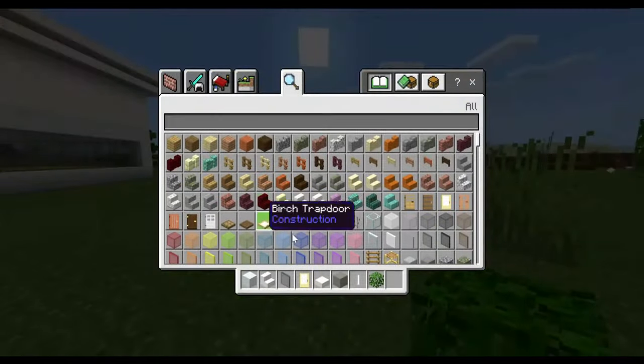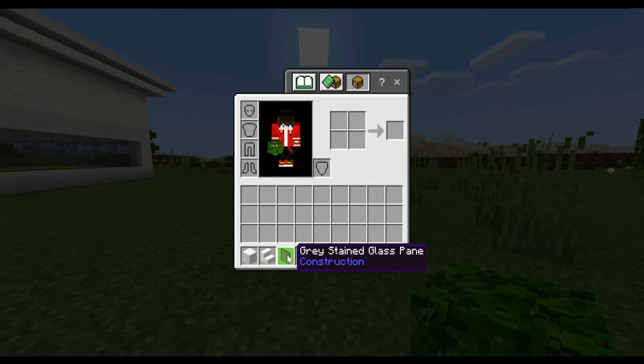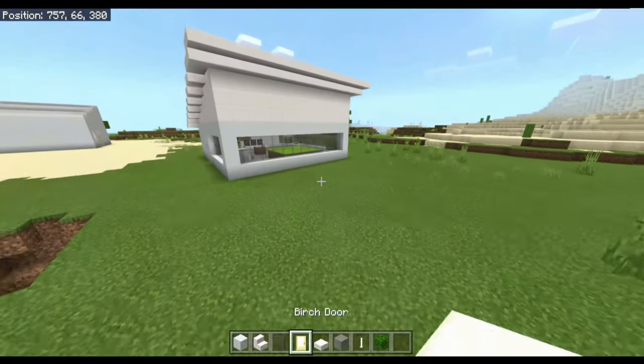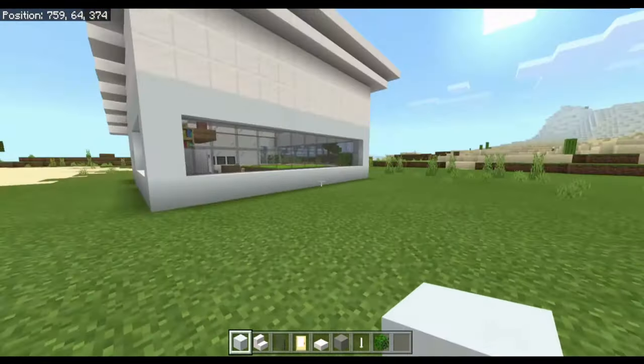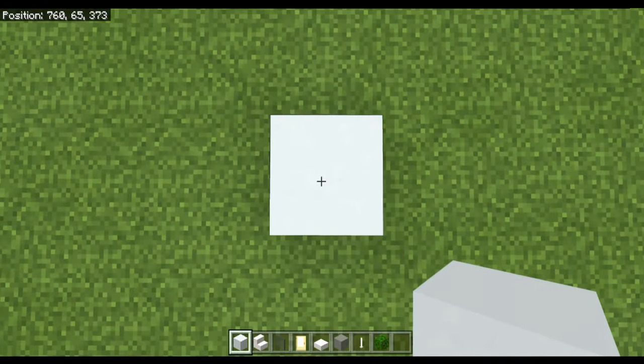Here I've got everything you're going to need for the building. You are going to need: white concrete, smooth quartz stairs, grey stained glass panes, birch doors, smooth quartz slabs, light grey concrete, end rods, and oak leaves.